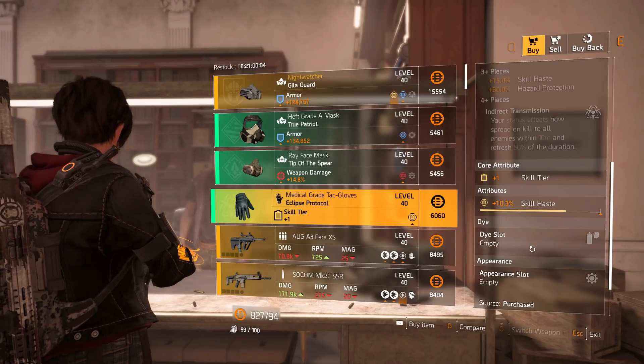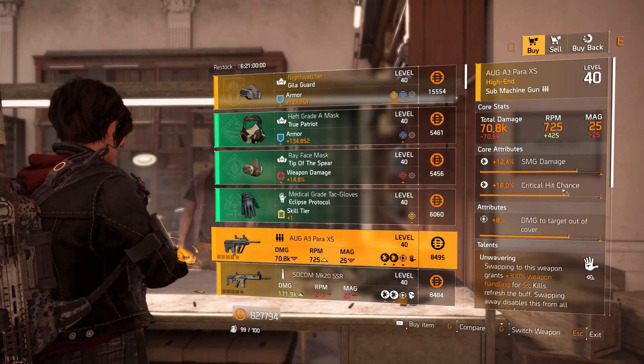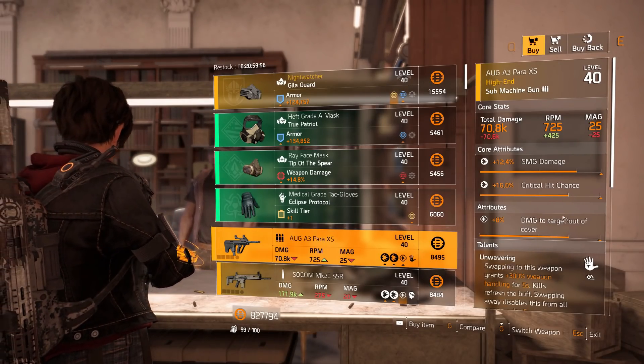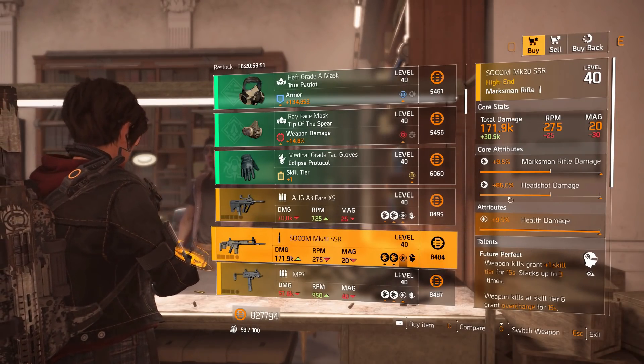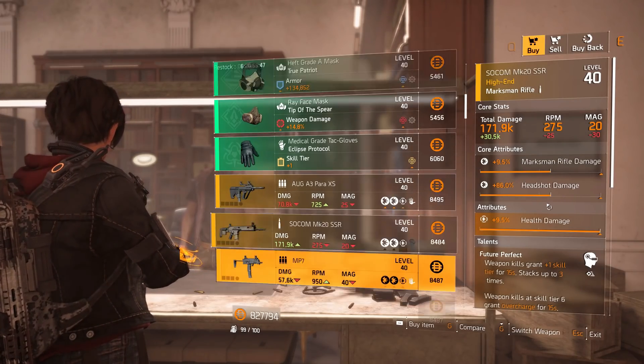Eclipse Protocol gloves with plus one skill tier, 10.3% skill haste. The Augy Three Power SMG has 12.4% SMG damage, 16% crit chance, 8% damage to targets out of cover, and Unwavering is the talent. A SOCOM MK20 marksman rifle with maxed health damage, Future Perfect talent, 86% headshot damage, and 9.5% maximum rifle damage.